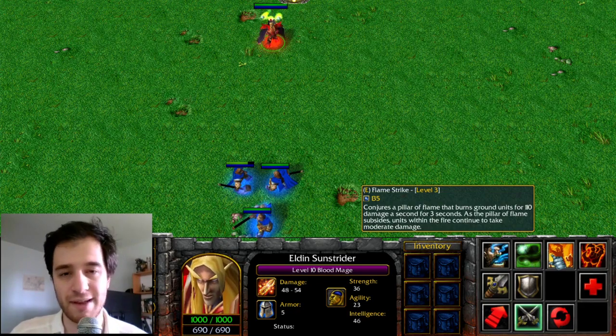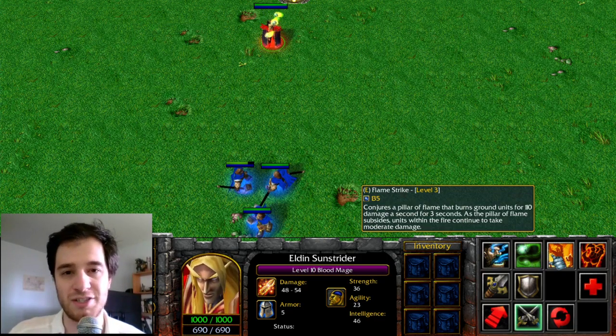Flamestrike, after a short delay, deals damage in an area of effect — that short delay and the visuals were the inspiration of Sunstrike given to Invoker, while the spell itself made its use in Jakiro's Macropyre.